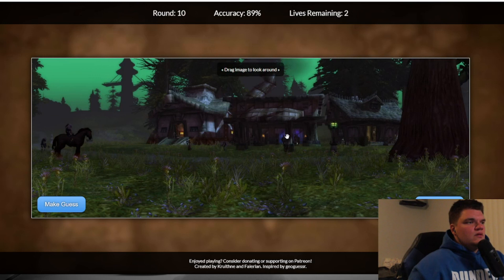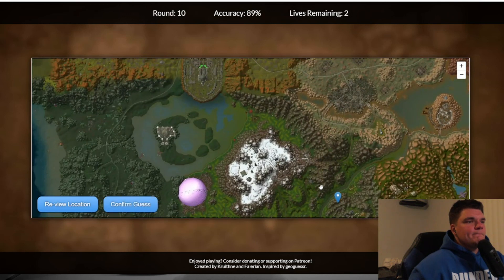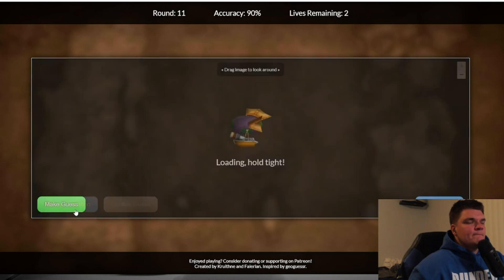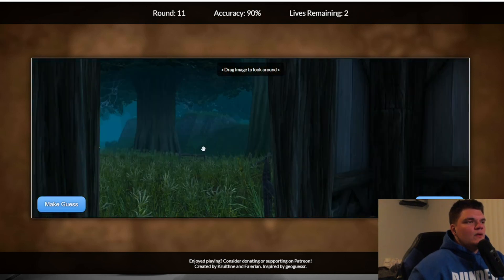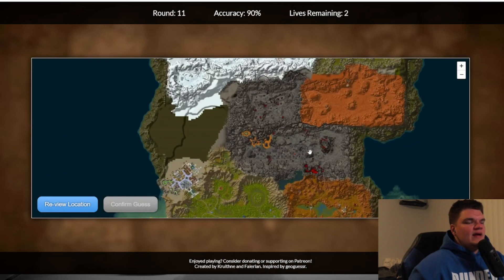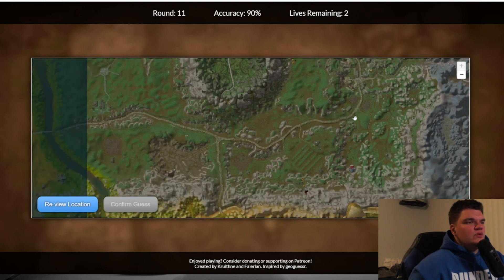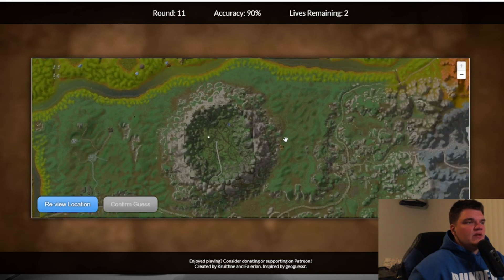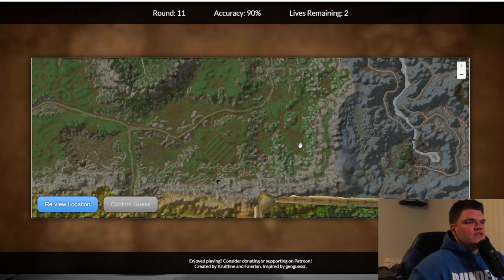This is definitely Brill. Next one — interesting. This has got to be Duskwood. I just don't know anything about it, we might actually take our second L here guys. Like I said, a lot of the alliance zones I've never really spent a lot of time in. It's got to be Duskwood but there's so many different little houses and stuff here, I have no idea. I'm just gonna guess this one, even though I know it's wrong.